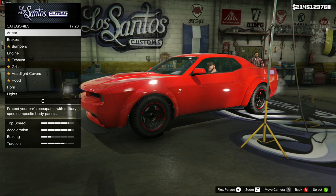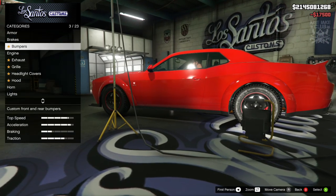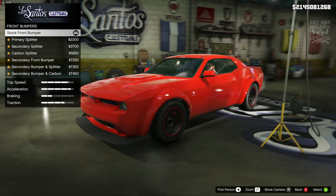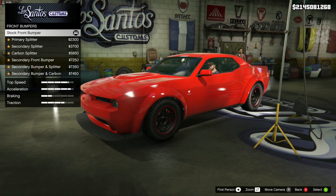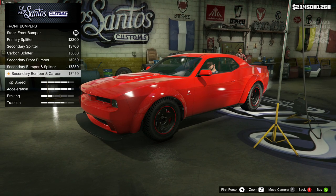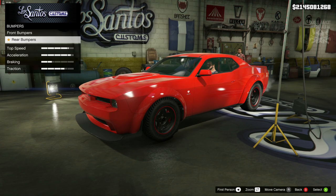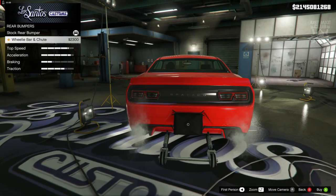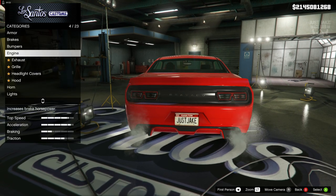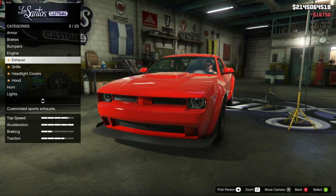As always we're going to start this build with 100% body armor, then we're going to go to the brakes and get the race brakes. For the front bumper, Letty's Challenger has a very small splitter at the bottom, so a smaller splitter would be ideal, but we can't get one so we are just going to stay stock. For the rear bumper the only other option is a wheelie bar and we don't need that, so we're staying stock there too. Then we're going to go to the engine and grab the level 4 engine upgrade.